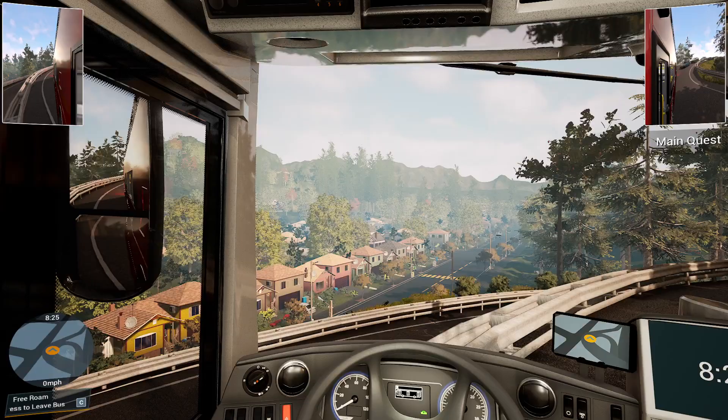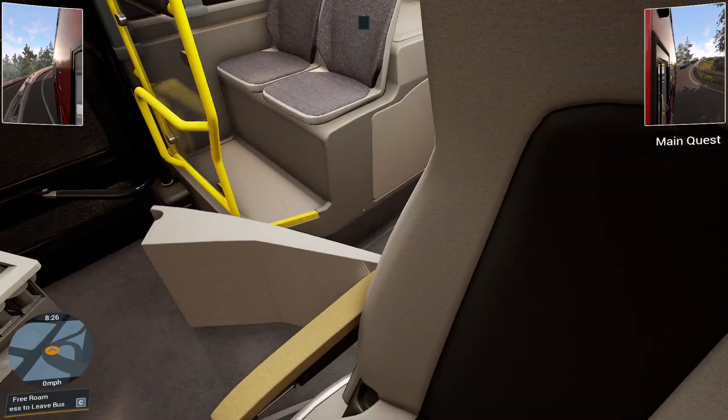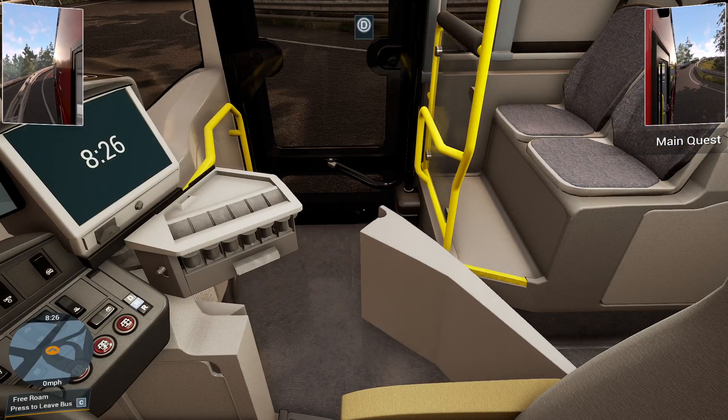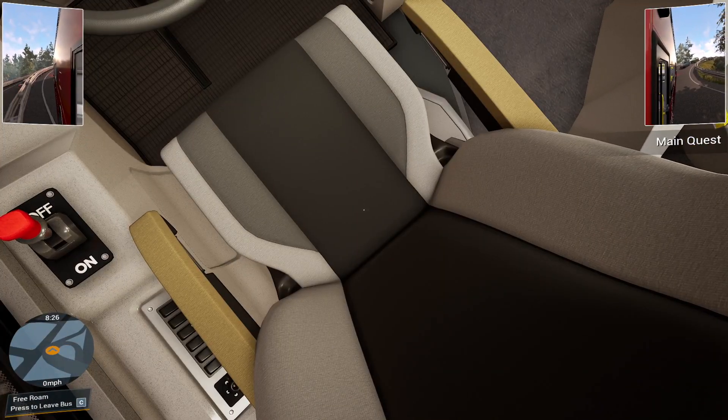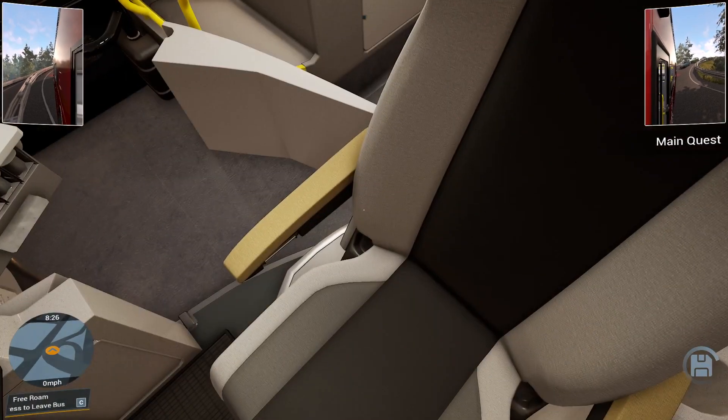Let's see — we'll press and hold C. Why can't I leave my bus? I can't leave the bus. I'm pressing C but nothing's happening.